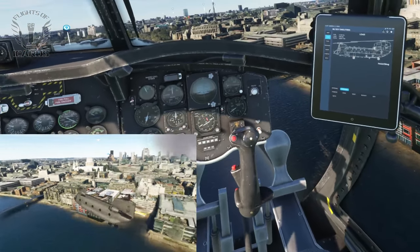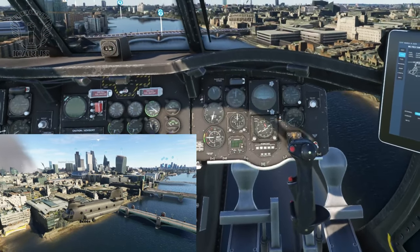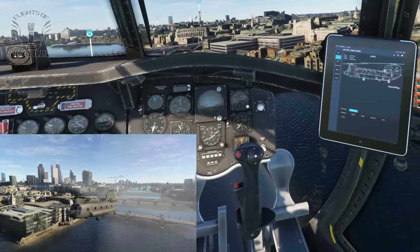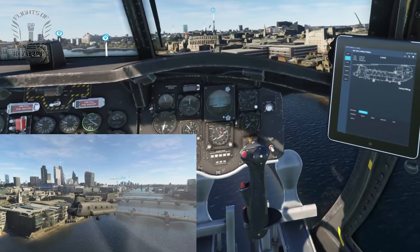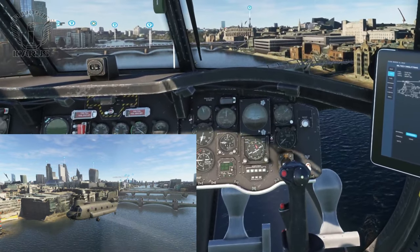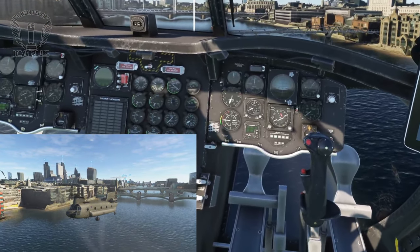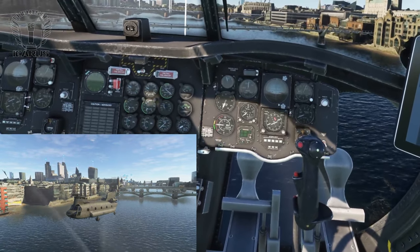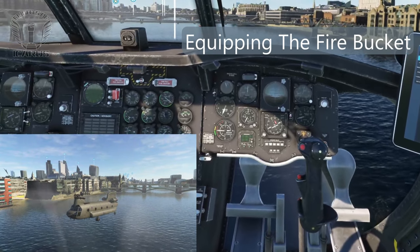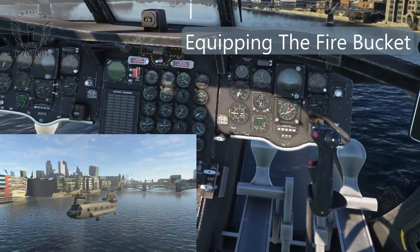When you select the fire bucket from the load screen, it isn't automatically attached to the hook of the helicopter. It appears on the ground and you have to pick it up. I'm going to descend into a hover above the river so it's easy to find — around 20 feet should be sufficient. Control is key here. We have a limited amount of space with all these bridges around. And obviously you want to put the fire out as quickly as possible, but if you get yourself into VRS and crash the helicopter into the river, you're not going to be helping anyone.